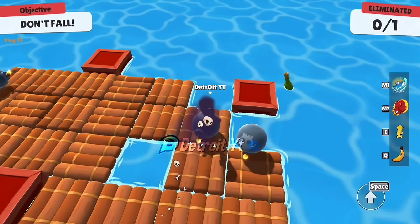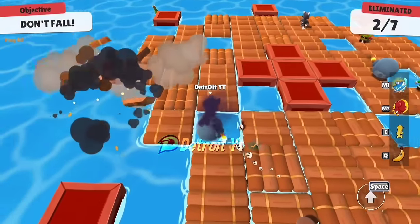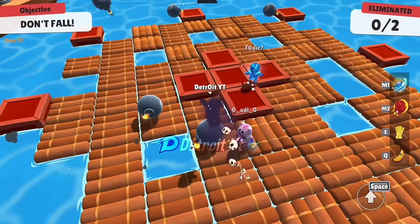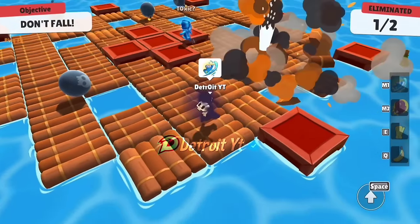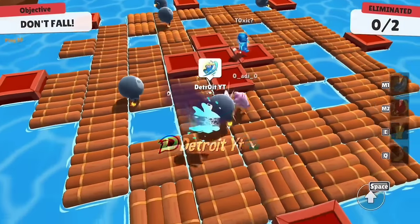Climb onto any bomb in the Bombardment map, then use the kick emote — this will allow you to throw the bomb in any direction. If you want to eliminate a player, climb onto any bomb, look towards him and use the kick emote. This will make the bomb go towards him, collide with him, and he will fall down. You just need to look in the direction where you want to send the bomb and kick.